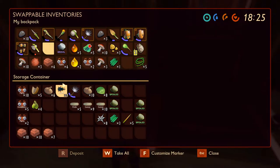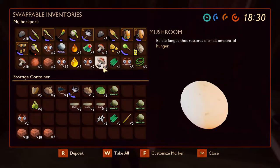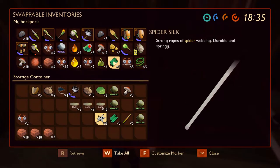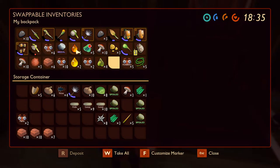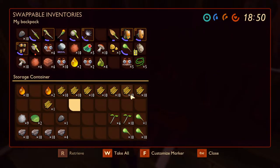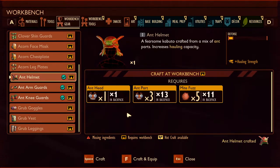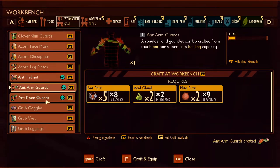Let's put this nose away. We have two heads, we have the parts that we need. We need some mandibles as well, right, and some acid glands. We have two ant heads, we have the parts. We need mite fuzz — I don't know how much we needed, we'll just grab that. We can make all of it, nice! Ant helmet, ant arm guards, ant knee guards.